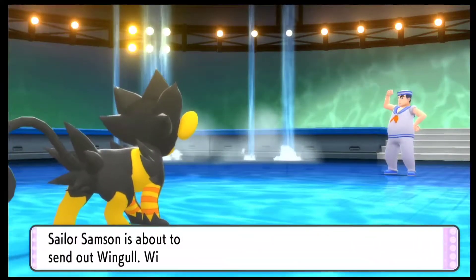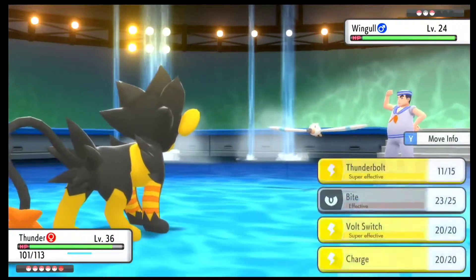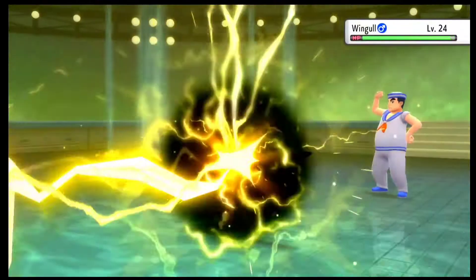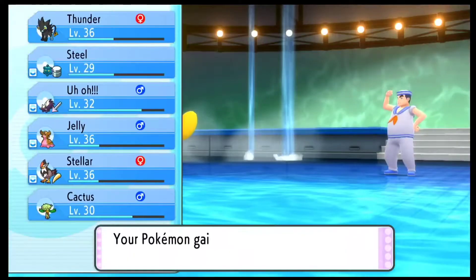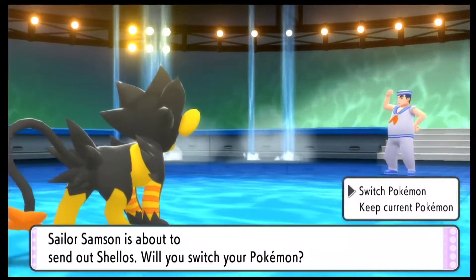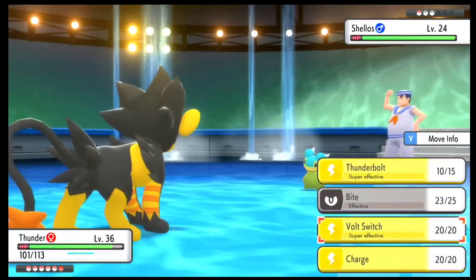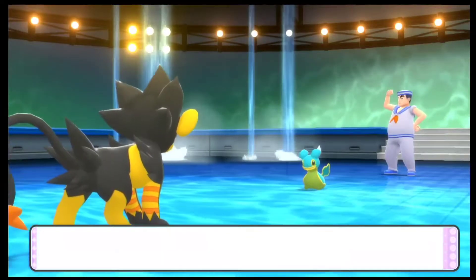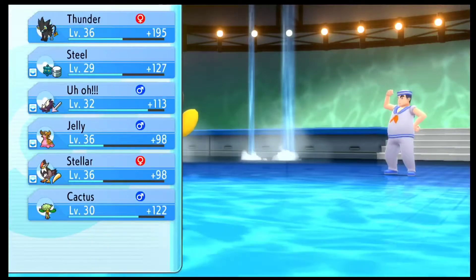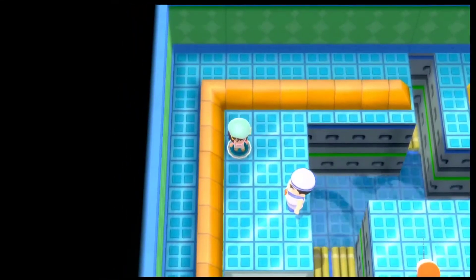The next trainer has a Buizel. I know the gym leader has a Gyarados and a Quagsire, but I don't remember which his last Pokemon was — I believe it's a Floatzel, the evolution of Buizel. I did check that he has Pokemons around level 30, so we are good for this gym. Considering I have a Luxray at around level 36, I can still win the battle with that, but I'll try not to use it too much — maybe just for Gyarados.